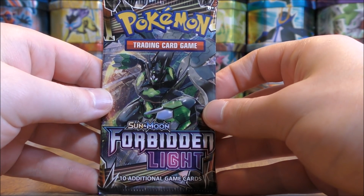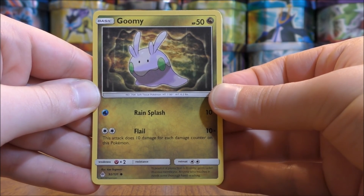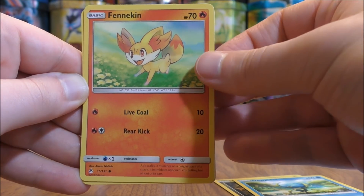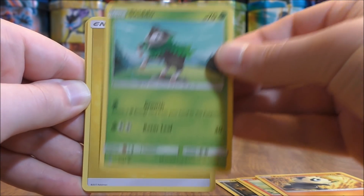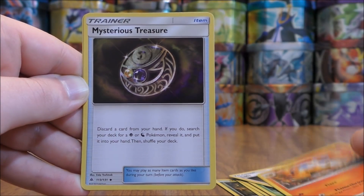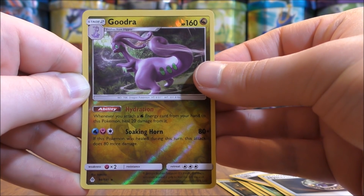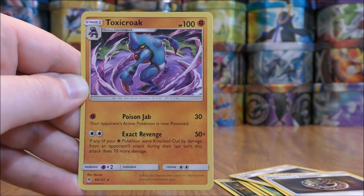Zygarde cover artwork pack. Pack starts with Goomy — there are a couple of Goomy cards in this set — Drapion, Fennekin, Pancham, Skiddo, Lightning-type Energy, Lady, Brakesijn, Mysterious Treasure, Reverse Hollow of a Goodra — doing very well with rare reverse hollows. And the final card would be a Toxicroak.